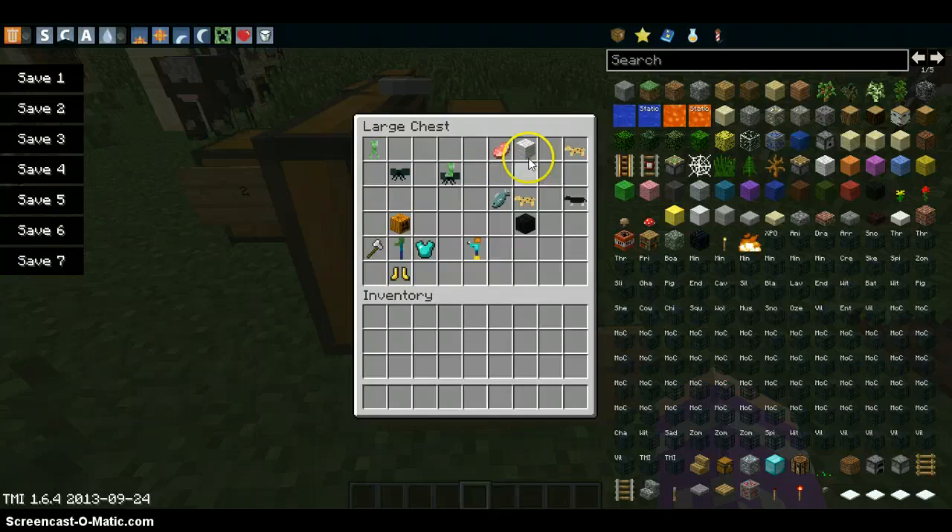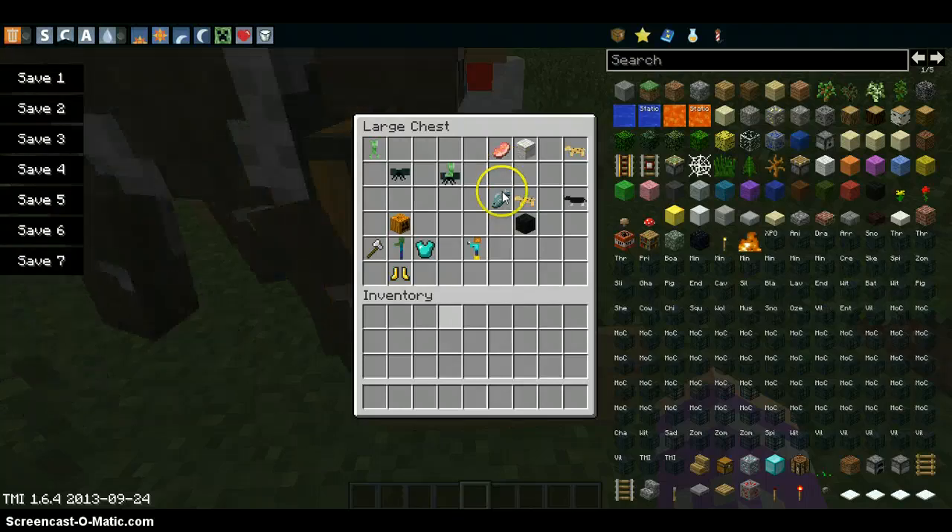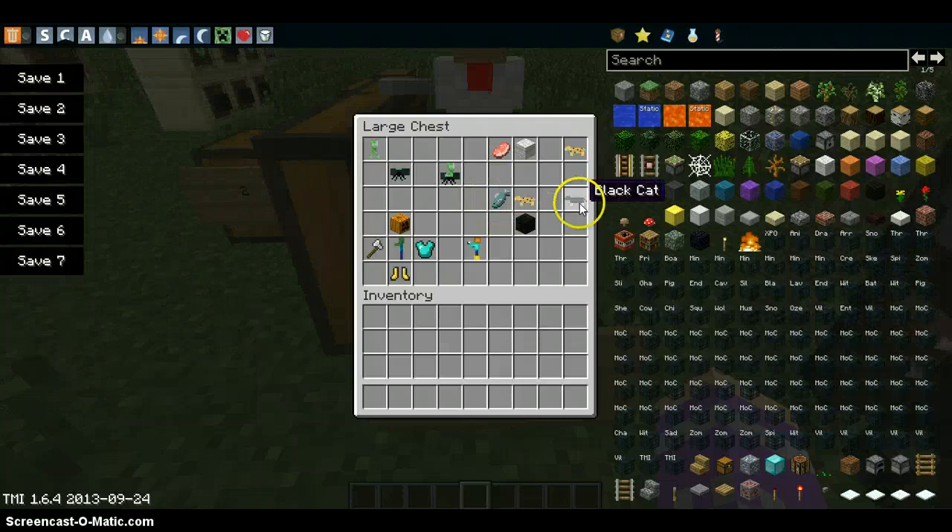To get an ocelot, you need a raw pork chop and a piece of white wool - they have to be white - and it gives you an untamed ocelot. But if you want a specific colour tamed ocelot and can't be bothered to tame it yourself, you get one raw fish with the ocelot and then use black and white wool for the Siamese one, or an orange dye for the ginger one. Same applies with the fish and the ocelot, and it should give you that, and when you spawn it in it's already tamed.